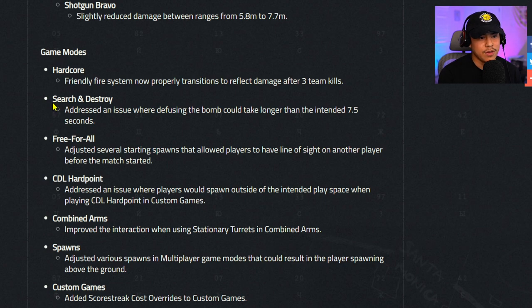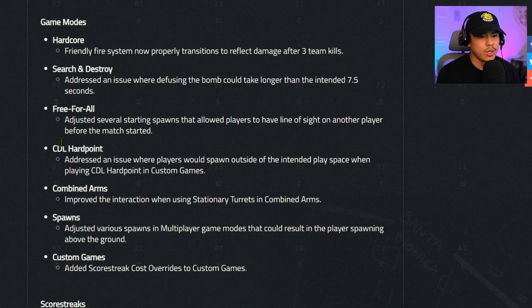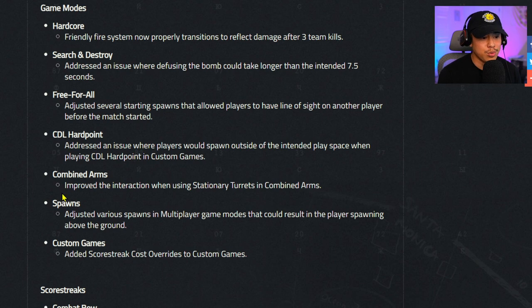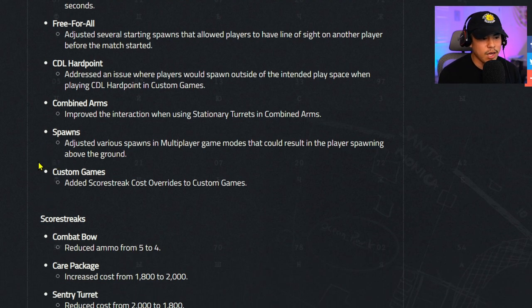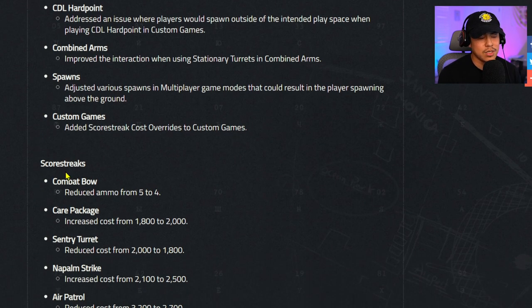Game modes — Hardcore: the friendly fire system now properly transitions to reflect damage after three kills. Search and Destroy: addressed an issue where defusing the bomb could take longer than intended (7.5 seconds). Free for All: adjusted several starting spawns that allowed players to have line of sight on another player before the match started. CDL Hardpoint: addressed an issue where players would spawn outside the intended play space in custom games. Combined Arms: improved interaction when using stationary turrets.